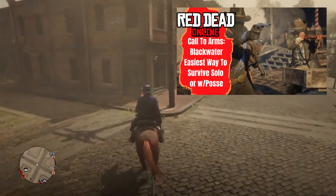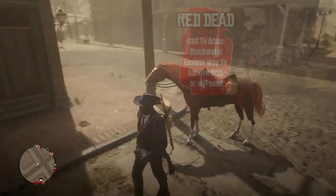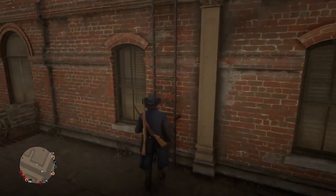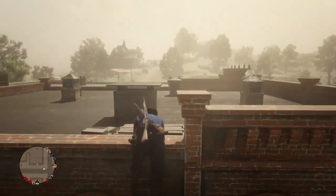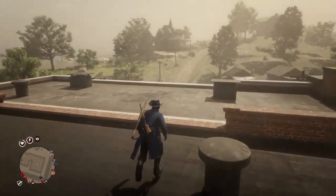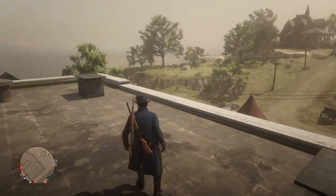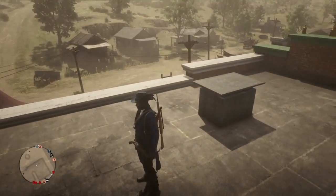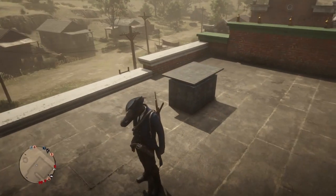I have a guide linked in the video on how to survive solo in Blackwater. What you want to do is surround this building with people and come to this building right here. If you want to go to the top, make sure you have a sniper rifle and a shotgun. You pretty much want to ride it out on this building, kill as many people as you can, and when they start coming up the ladder, kill them. You want to make it to at least wave five or six.